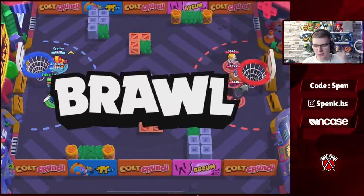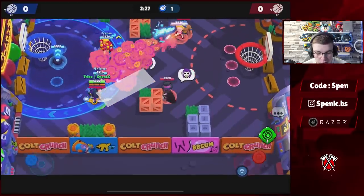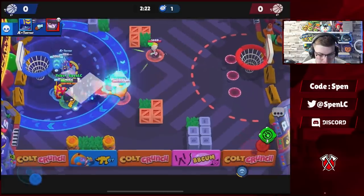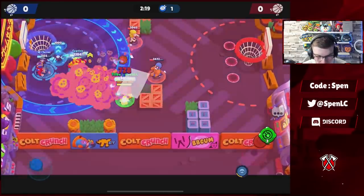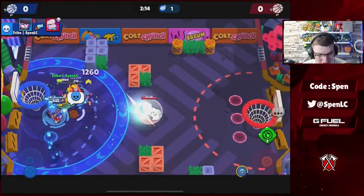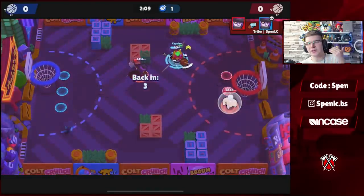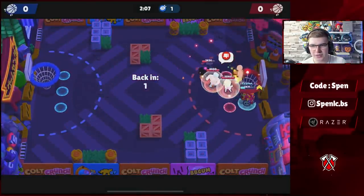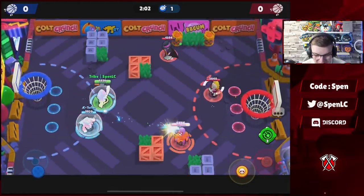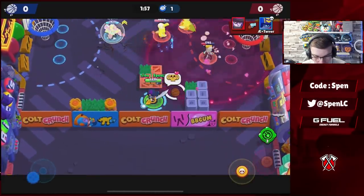Jumping into tip number one: always shoot from the bottom right corner, because it's much easier. I'm not using the best brawler for Basketball right now, but just from playing Basketball in general, shooting from the top right side is really hard — you can do it and it can be consistent — but shooting from the bottom right corner instead is going to be so much better.